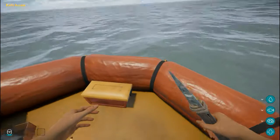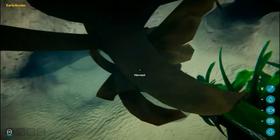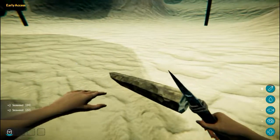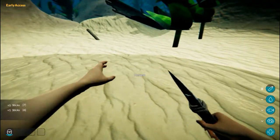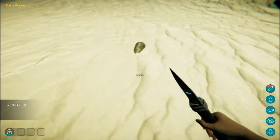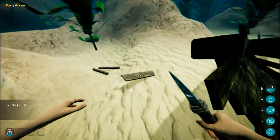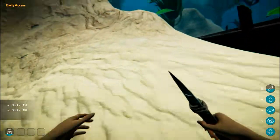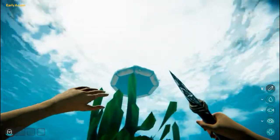I need more sticks. I see something right there — we'll get some while we're going down. I need sticks, so let's grab as many as we can. There's some here. Let's go back up — I think I have enough to unlock the axe.